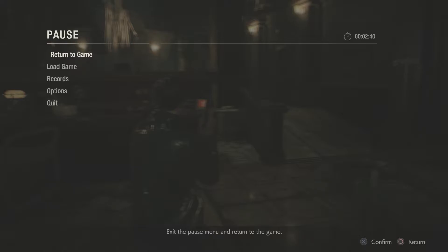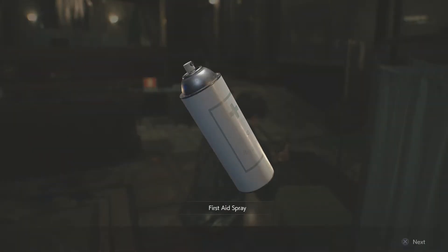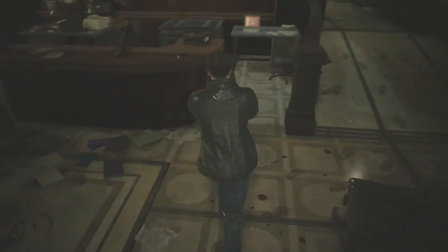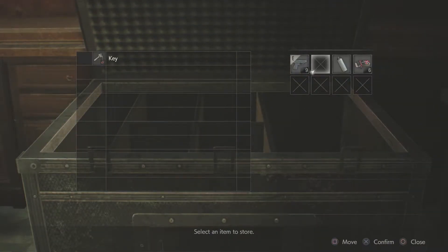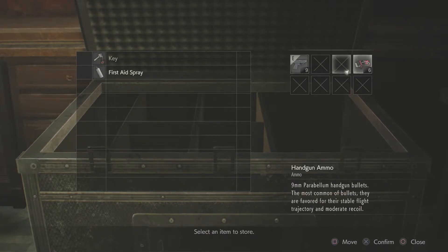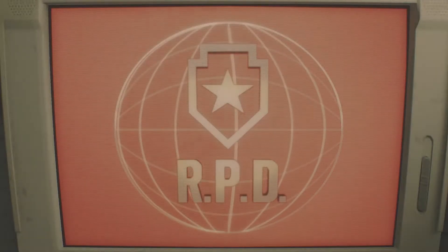Alright, so we're in the police station, and we're going to do a couple of things very, very quickly. There's a first aid spray to my right, and there are some bullets just ahead of me on the table to my left. I'm going to examine the red computer on the table as well. I'm going to use the storage box, drop off the key — we never have to use that again — drop off the first aid spray, and keep the bullets. Let's examine the computer.